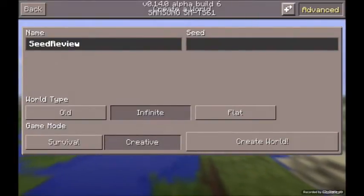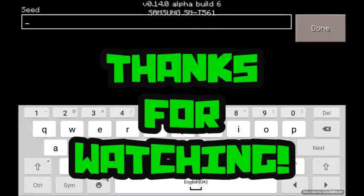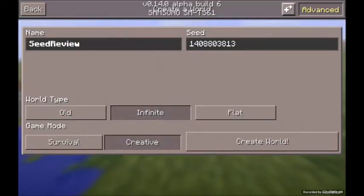What's up creepers, welcome back to another Minecraft Parkson video! Today we're gonna be doing another seed review. The seed is 1-4-A-4-0-0-8-8-8-8-0-0-3-3-8-8-1-1-3-3 — so eights, ones, and threes.